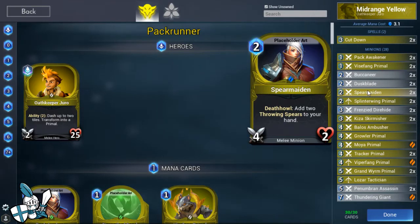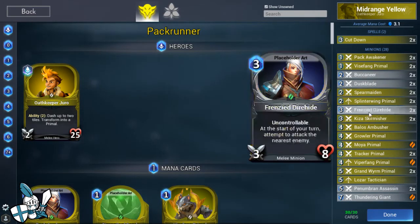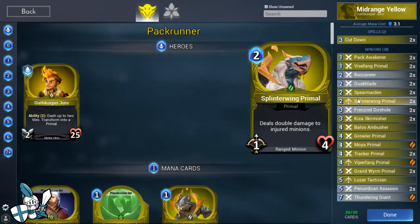Spear Maiden is a 2-mana 2-4. When it dies, you get two Throwing Spears in your hand. The Throwing Spear is a 1-mana spell that deals 1 damage to a unit in line of sight. You can use this to set up those injured plays. It combos fantastically with Cutdown - that extra ping can allow you to get a trade in certain situations where you normally wouldn't be able to. I love the plays that Spear Maiden enables with Grand Worm Primal, Splinter Wing, etc.